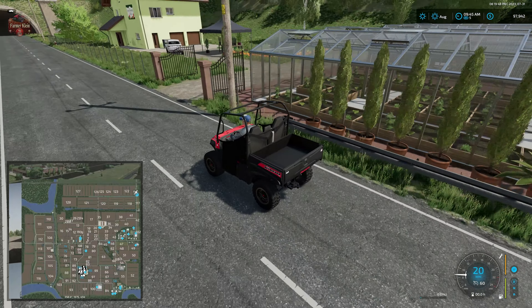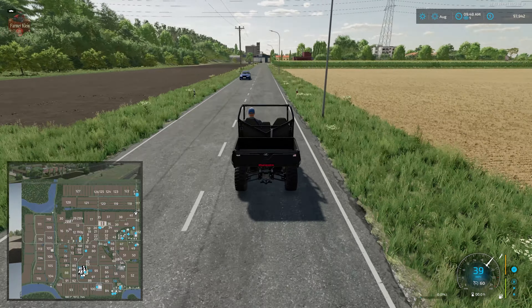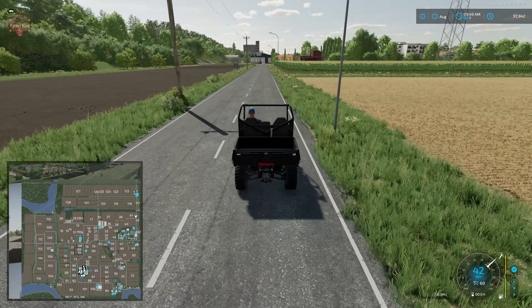With respect to whether the farms can be customized, since we have such a mixed bag we're giving the map a half a point in that regard. We can sell about half of the buildings at the main farm, but at the arable farm, which is a secondary farm, we can't sell any of those buildings - so quite frankly, maybe a half a point is being a little bit generous.